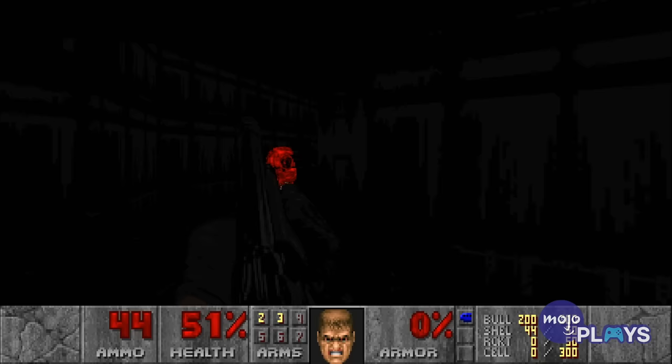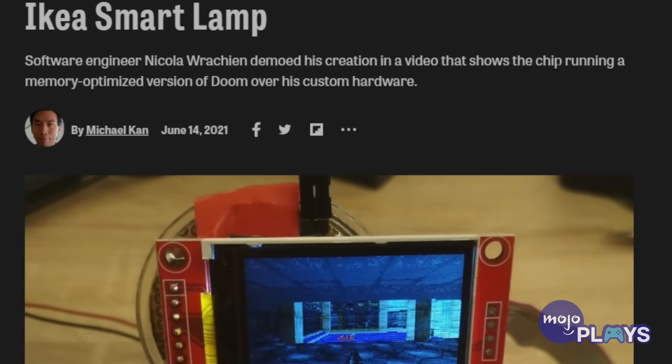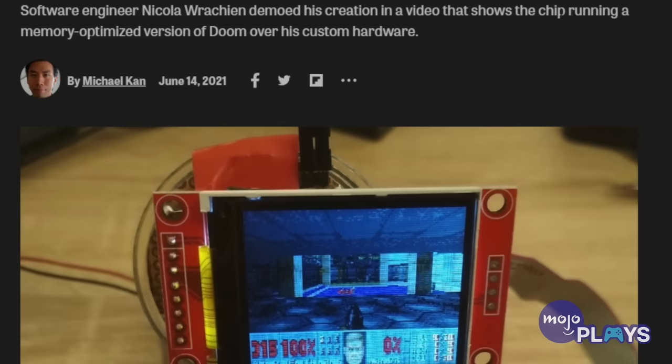A lamp from Ikea. Ikea makes some good stuff, but we weren't anticipating we'd step into home furniture when talking about Doom. And yet it is possible to grab one of Ikea's smart lamps and rig it to run an ancient FPS. It was all made possible by one Nicola Raychian, and it only cost him a measly 15 bucks to make.